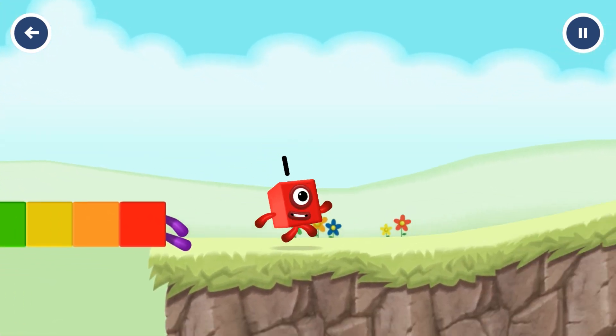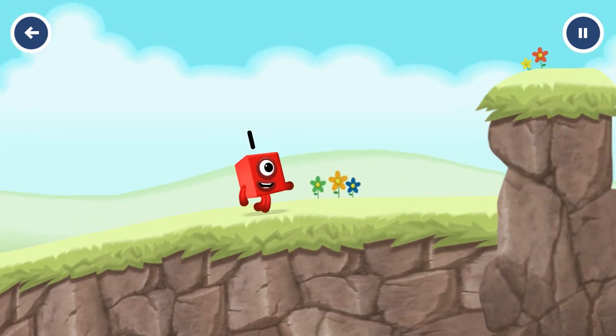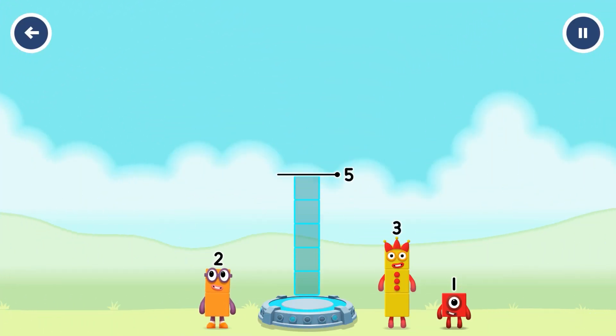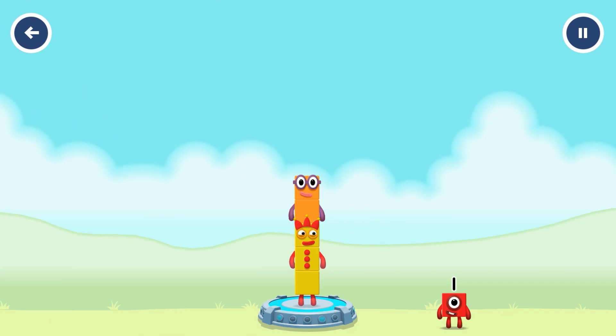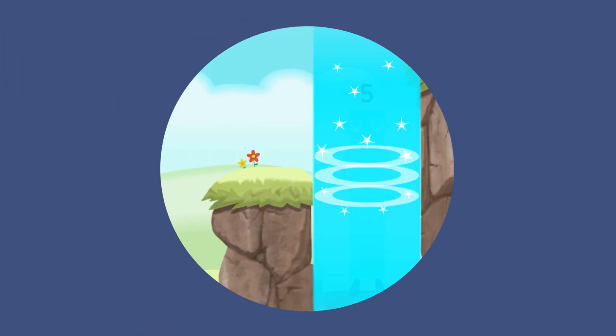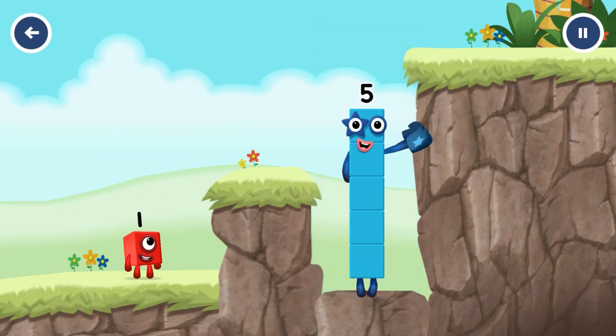Add number blocks to make five — three, two. Correct! Five plus two equals five. Hi, five. Yes, you got it!